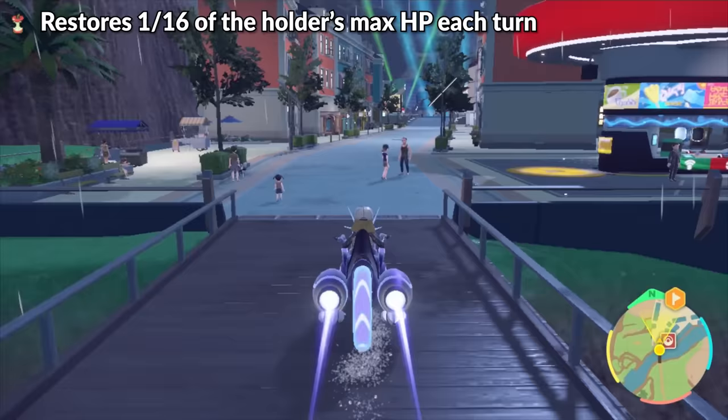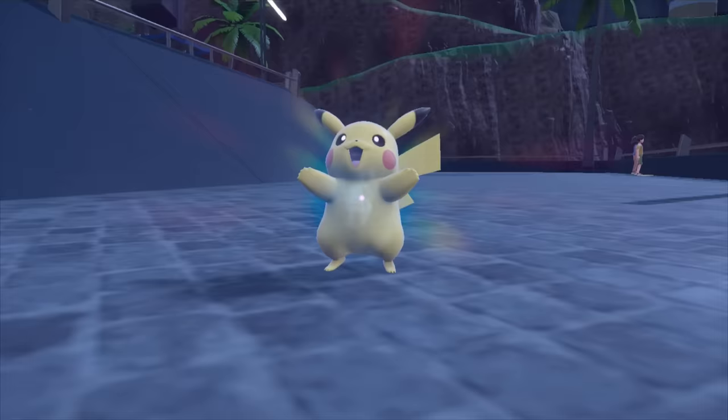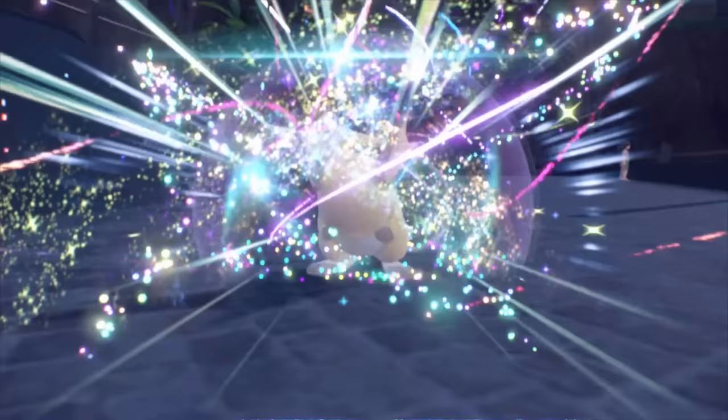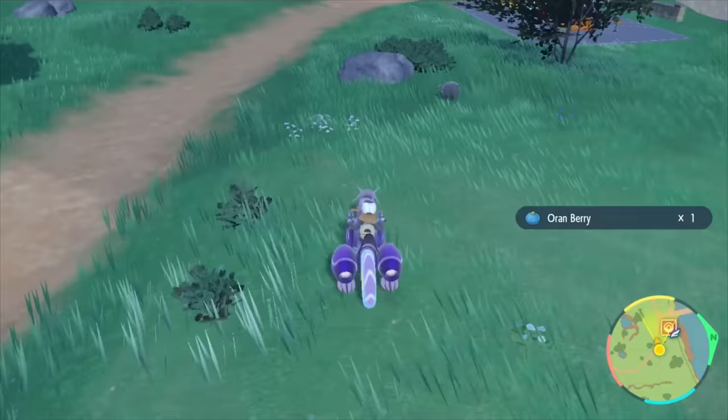Then I head to the third gym location, Levincia. And this is where our team gets a major upgrade since there's just a Thunderstone chilling on the ground here. This evolves our Tera Fly Pikachu into a Tera Fly Raichu. I also wanted to teach it the TM Protect, but I was short a few Pokemon parts, specifically Lechonk Hairs and Scatterbug Powder. I'm sorry, Nicolas Cage, I have no other choice.